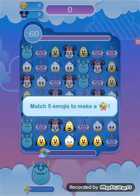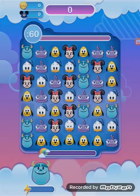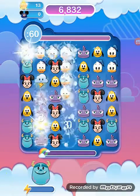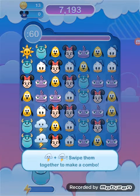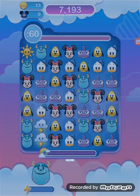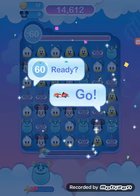Let's play — which five emojis make a star? Put them together to clear all emojis. A clap with a cloud — swipe them together to make a combo. Ready, go!